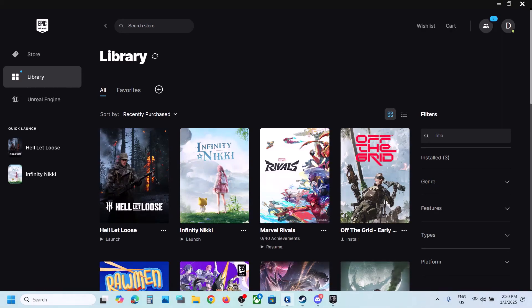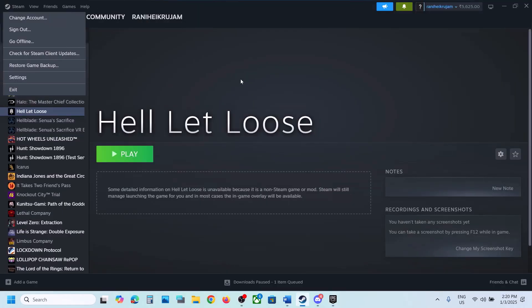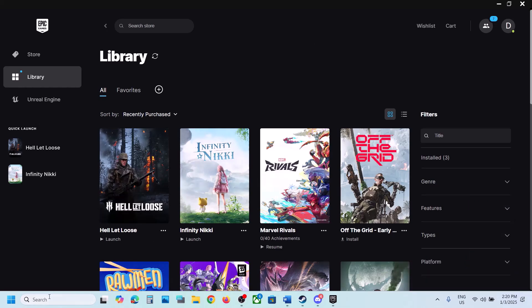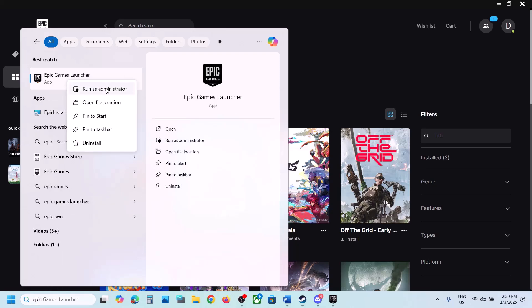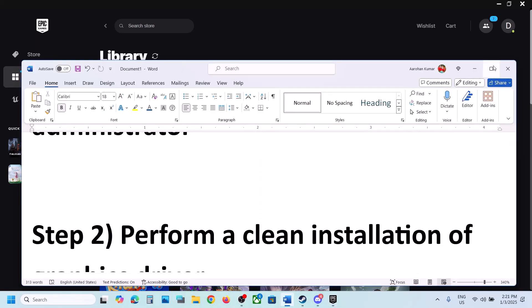The first step is to run Steam or Epic Games Launcher as an administrator. If you have the game on Steam, click on Steam and then click on Exit. If you have the game on Epic Games Launcher, right-click on the Epic Games Launcher icon and click on Exit. Once it is closed, type Steam in the Windows search box, right-click on Steam and click on Run as administrator. Similarly, if you have the game on Epic Games Launcher, right-click on it and click on Run as administrator, then launch the game.